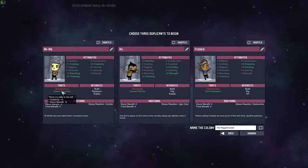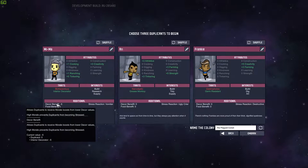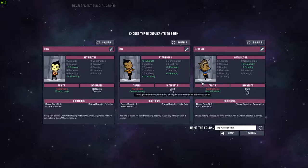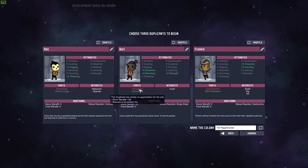Interior decorator gives them a bonus on creativity but they get a negative on decor — if it's poor decorations they get a severe morale penalty. That's one you might want to avoid as well. We'll take these three right here. We need a cook — let's see if we can find a cook. There we go, we got a cook. Let's name the colony — the Luxury Shelter. I like that.